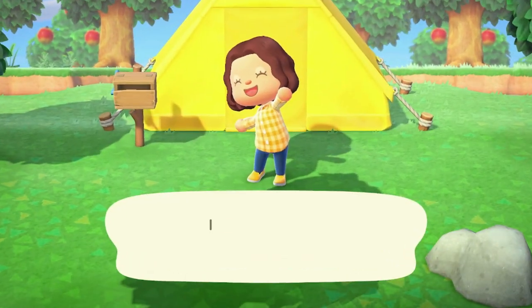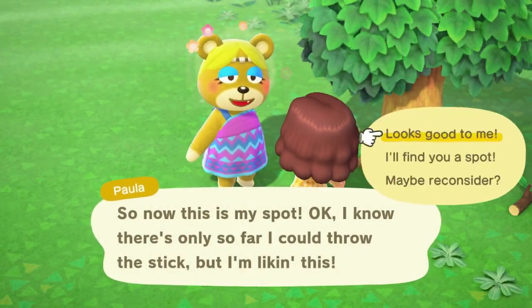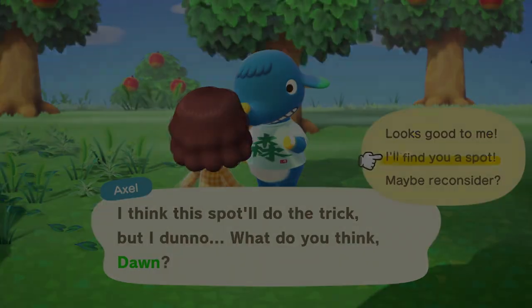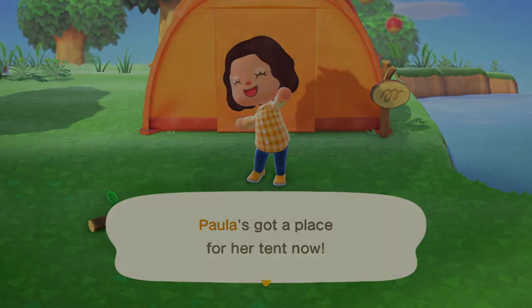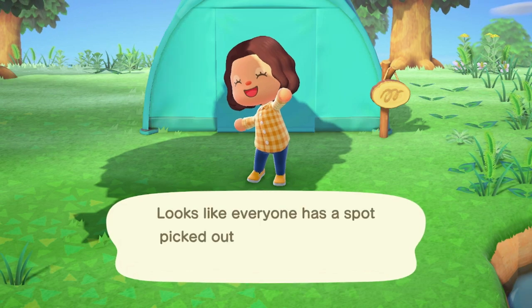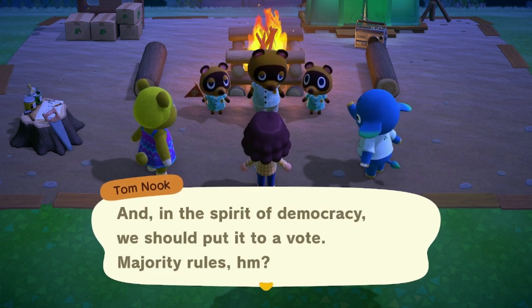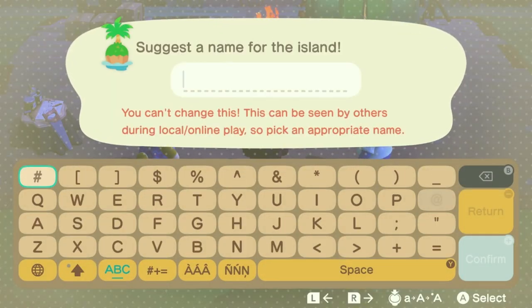The first big decision you have to make in the game is where you want your tent and your villagers' tents to reside. I wouldn't put too much time and effort into this — keep in mind that they can be moved later, though it does cost money. A lot of people put their tents on the beach to keep them out of the way. Once you name your island, it cannot be changed, so be sure to call it something you'll be happy with for a long time.